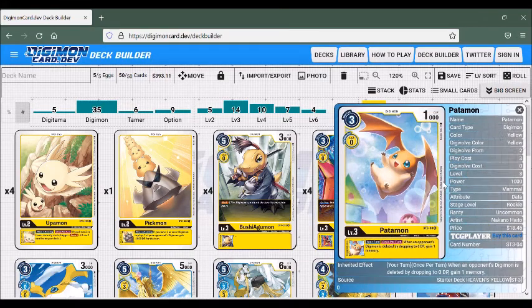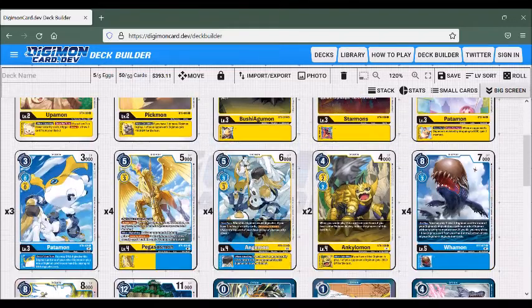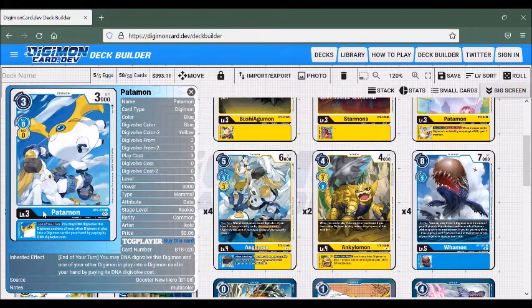We're also playing three of the Star Deck Patamon — during your turn, when your opponent's Digimon is deleted by dropping to 0, we gain a memory, and that's once per turn. And then for the last of our rookies, we're playing three of the BT-8 Patamon. This is a blue Digimon but it can Digivolve off of a yellow Digitama, which is very nice. At the end of your turn, you may DNA Digivolve this Digimon and one of your other Digimon in play into a Digimon card in your hand by paying its DNA Digivolution cost, which is great for Digivolving into our Shakuromon.